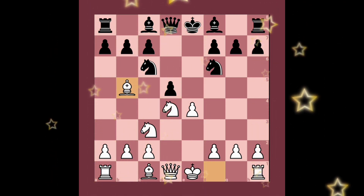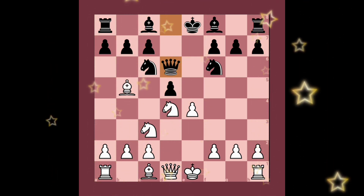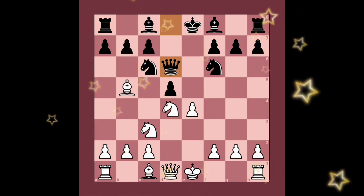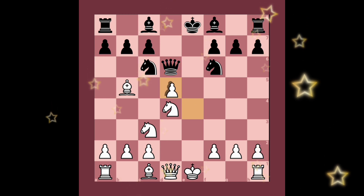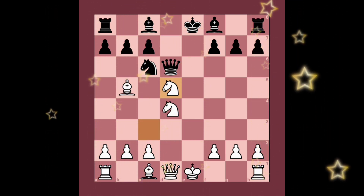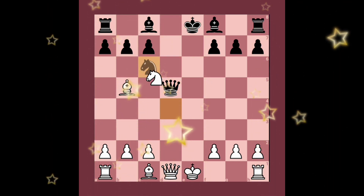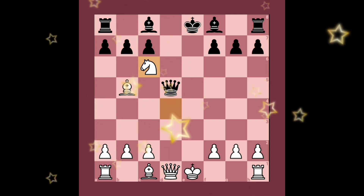Black plays queen to d6, supporting the knight. The follow-up is pawn takes pawn, then knight takes the pawn, then knight takes knight, queen takes knight. The amazing stunning move is knight takes c6.